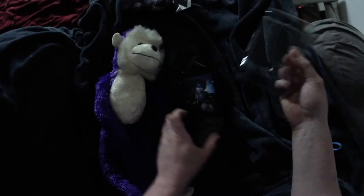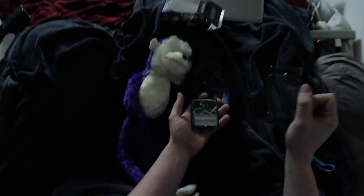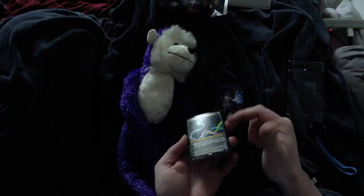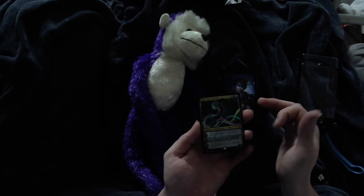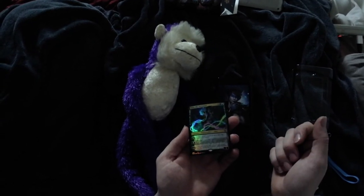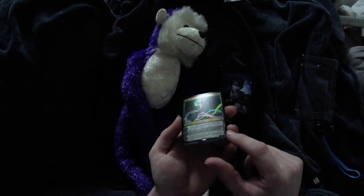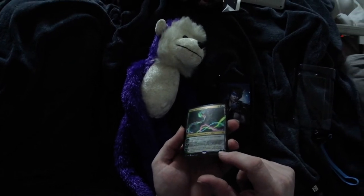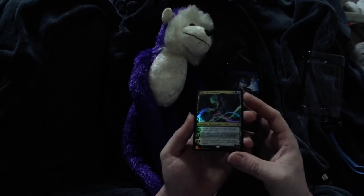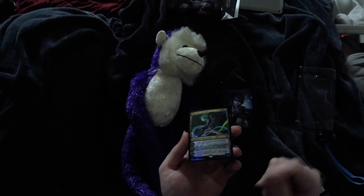There is our Oko card, now that you guys can see it better. Here's our Oko the Trickster — very beautiful card, lots of beautiful artwork, full foil, all shiny and pretty. We've got the plus-one ability: put two +1/+1 counters on up to one target creature you control. For zero, until the end of the turn, Oko the Trickster becomes a copy of a target creature you control.